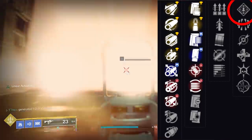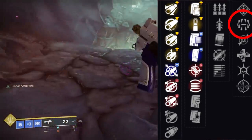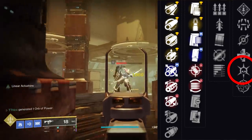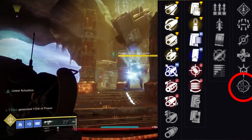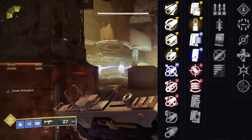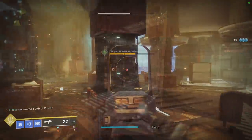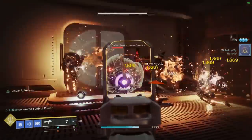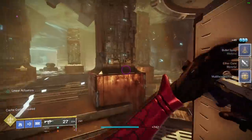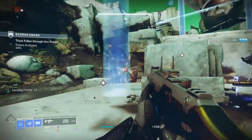Where the first column lacks, the second column makes up for in spades — there's nothing but banger perks here. Rampage increases damage after a kill up to 3x; Surrounded is actually part of what some consider the Ikelos SMG god roll; Thresh gives more super energy on a kill, great with a primary weapon; and One for All is a new perk where damaging three different combatants increases your damage by 35%. But then there's something completely unique — Dragonfly on a kinetic weapon. This will trigger solar damage explosions, similar to the Ace of Spades, and it actually works with the Warmind Cell perk that produces Warmind Cells for solar explosions.